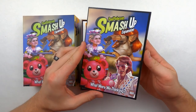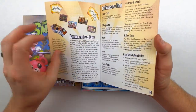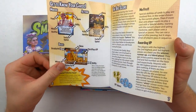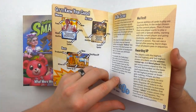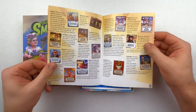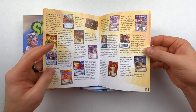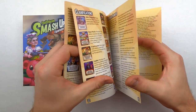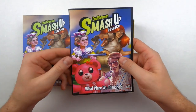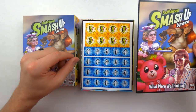First and foremost, we have the instruction manual covering how to play the game, how it all goes down, the different specifications on the cards, and if you have any questions, there's always going to be clarification on what exactly every single card does. So that helps us know everything we need to know to play this game to the fullest.